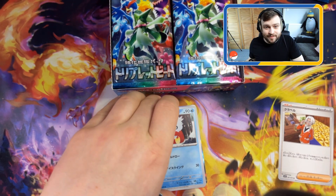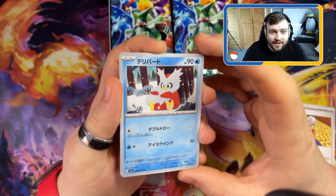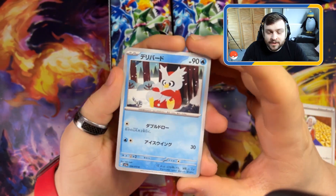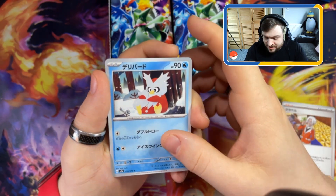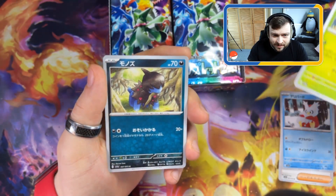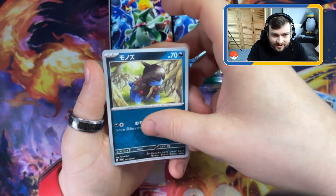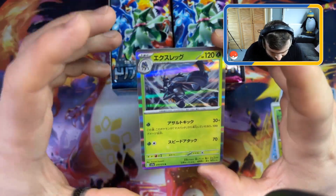We can see something behind there though. The good thing about these cards now is they're going to look like the new UK cards. The new Scarlet and Violet ones are going to have silver borders instead of yellow, which is a massive change for the UK cards. Nice - we've got the starter, and we have a hollow!